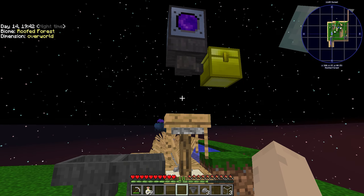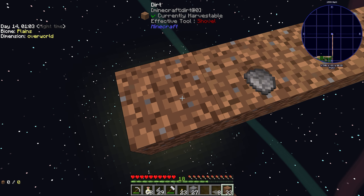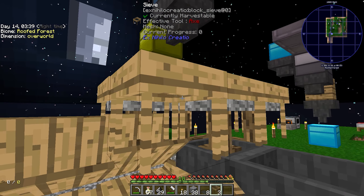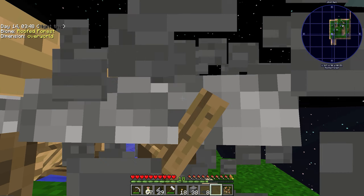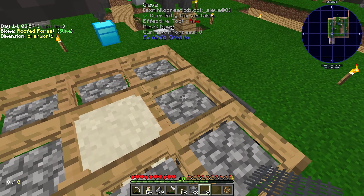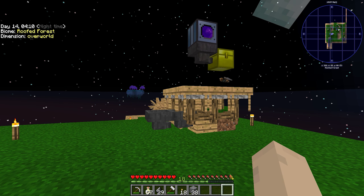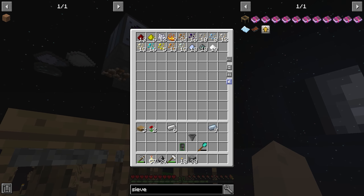Stage two will be getting more sieves — I need eight more. Got eight iron ones. I can't afford the diamond ones so I'll just do this with iron. Iron ones still have a chance of getting diamonds, which is good. That's what I currently want. The vacuum should just pick up everything in its path and put it in the chest.